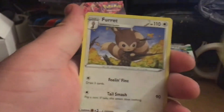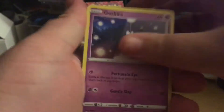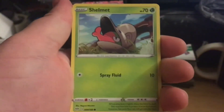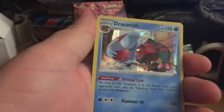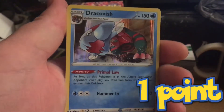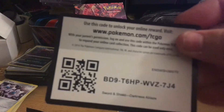Starting off with water energy, Steenie, Furret, Galarian Darmanitan, Gothita, Nickit, Shelmet, Lardotar, Grimer reverse, Karrablast, and a Dracovish holo. Alright, at least it's something for now — hopefully we can get something better than that.